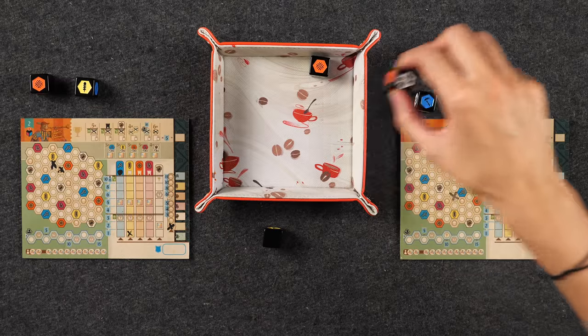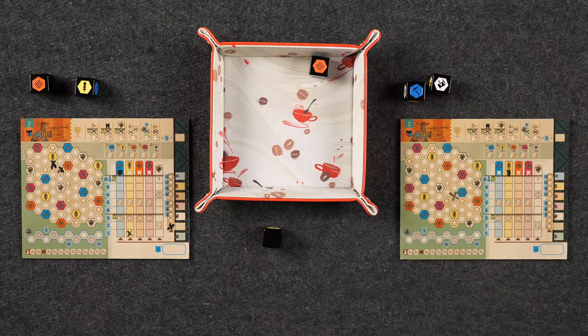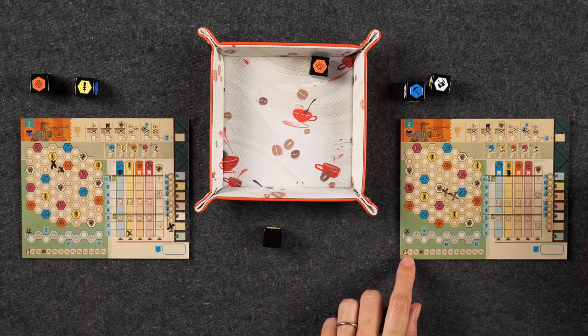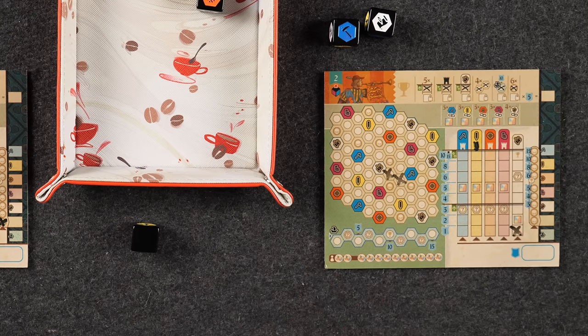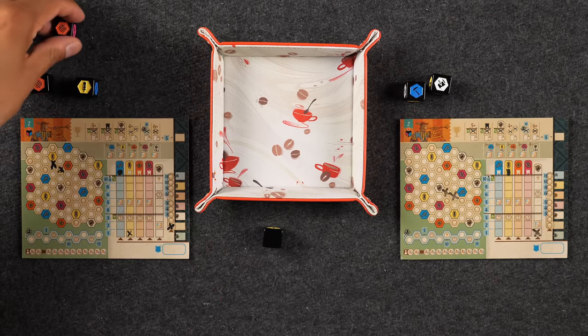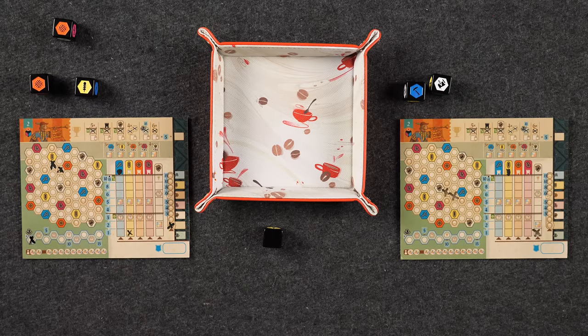Monique gets started on the white success track — technically education, the track the king is responsible for. She crosses off a spot adjacent to that white town and forms a group, triggering town scoring, so she goes up the white track. The last die gets used on the river — marking the river track instead of using it on the orange. Once all dice have been taken, at the start of the next player's turn they roll the dice and play continues.